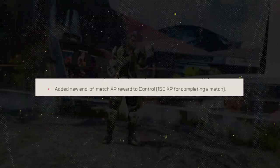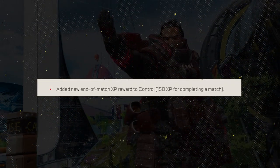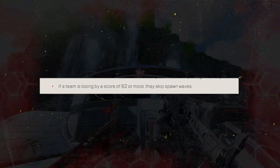In addition to that, Respawn is adding a new end of match XP reward for Control — 150 XP for completing a match. And for teams that are losing by a score of 62 or more, players get a break by skipping spawn waves.